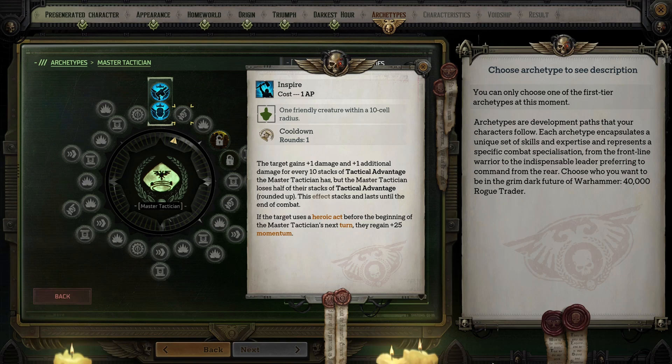The first option is Inspire, and it causes one target to gain plus one damage and an additional point of damage for every 10 stacks of Tactical Advantage, but you lose half of the stacks rounded up. This affects stacks and lasts until the end of combat. If the target uses a heroic act before the beginning of your next turn, they regain 25 momentum. All the way around this ability is fantastic and should be your first pickup.